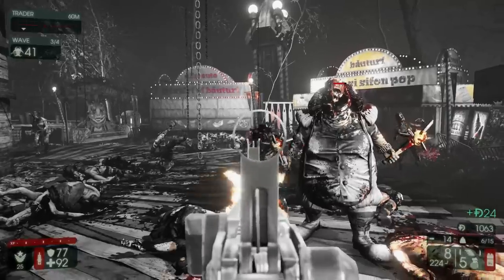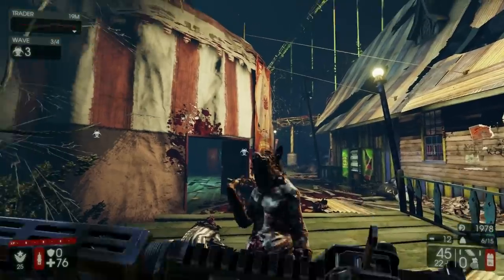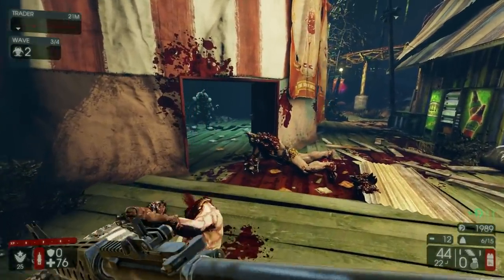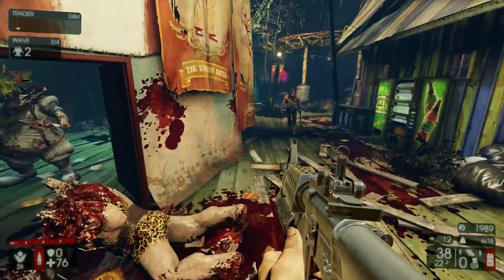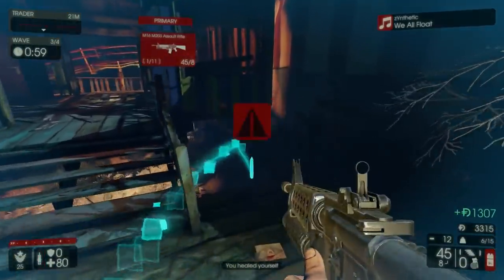There are a lot of perks that require you to be as accurate as possible, such as the Sharpshooter or the Gunslinger. But when you're playing the Demolitionist, for example, you will still do more damage if you whack a rocket in a Fleshpound's face. Remember, headshots are the key to victory.